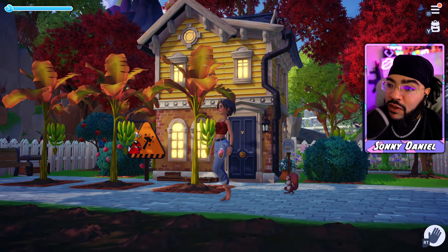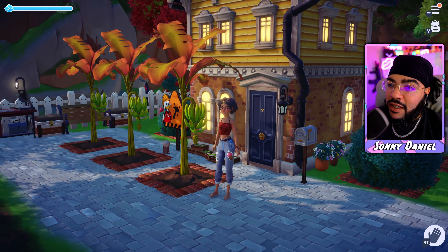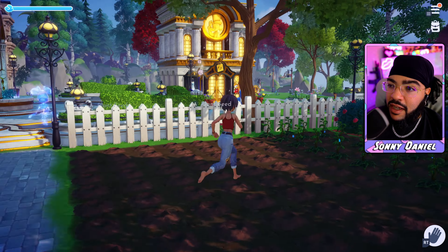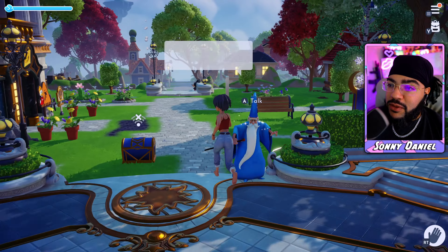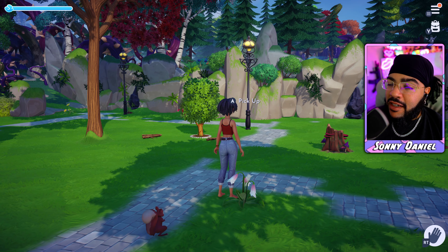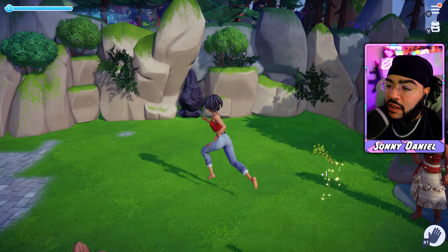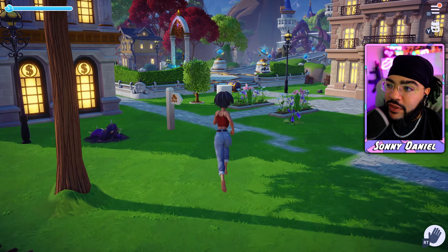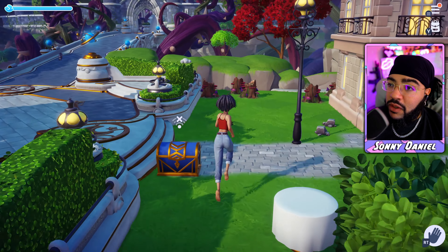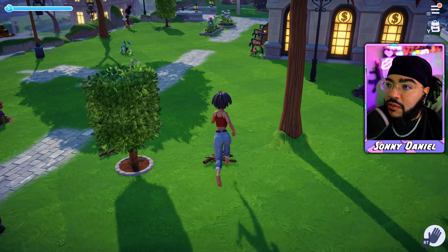Her name is Bae, and Bae is gonna take care of the island for a minute. W Disney, W storyline. They added a nice amount of customization without it feeling overwhelming — nice hairstyles that are straight, curly, braids, and dreads. I don't know how they accomplished that with so few options, but all I can say is W Disney.